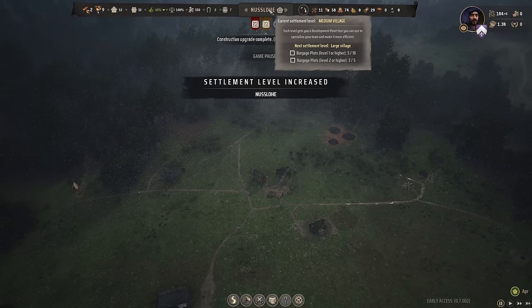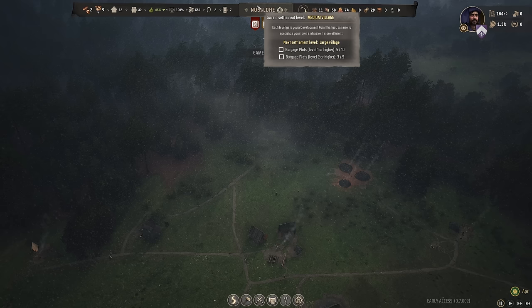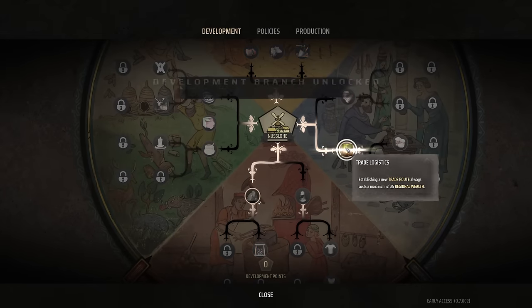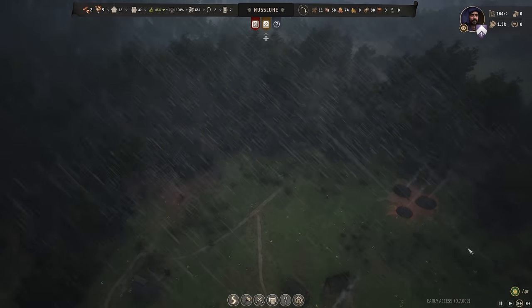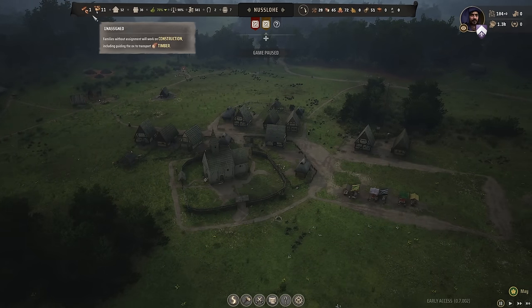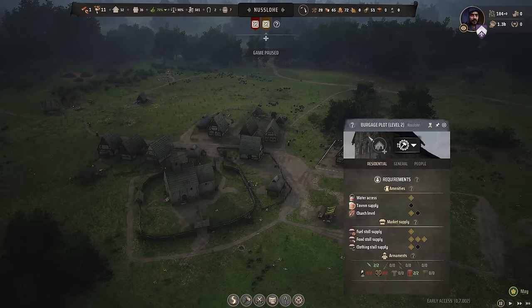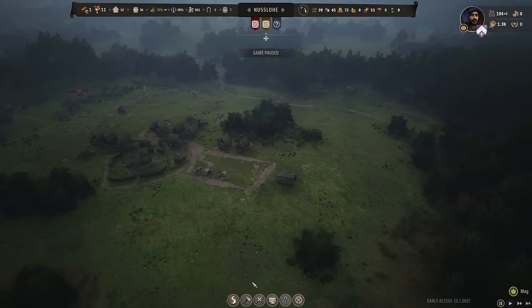Settlement level increased — we have reached medium village. To get large village, we need ten tier ones and five tier twos. We're about to get all the tier twos — we just need a couple more houses. We're going to go ahead and pick up trade logistics, and pretty soon we'll get that trading post down. We're not a big village yet, but we can fit 12 families, we have 12 families, and every single house is now plot level two. So we do need to start expanding — we have 70% approval and we're full.